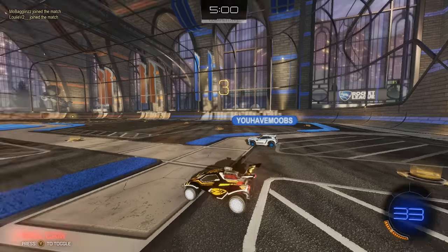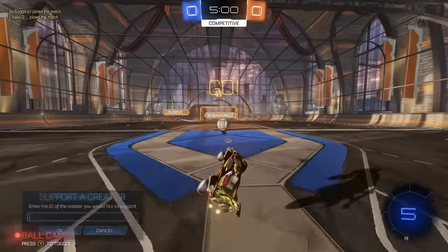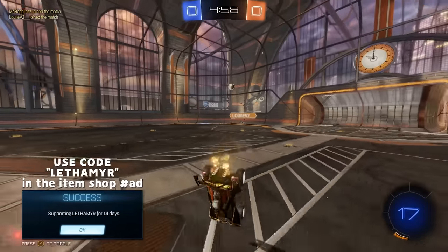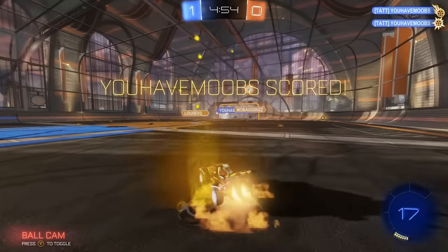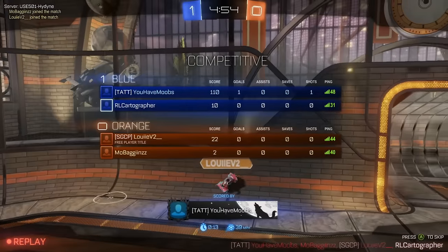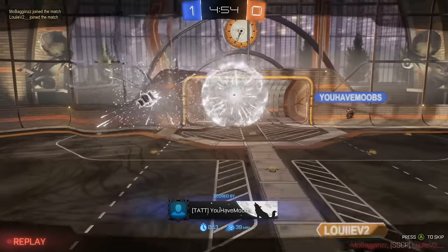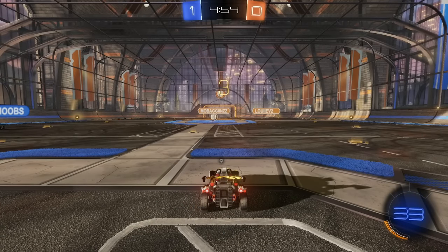Let's move to the first game. Going for a kickoff with a diagonal flip. The opponent got the corner boost and made a good finish, so Louie ended up passing it to my teammate. He made a really bad pop down — he could have cleared that far across instead of placing it in midfield. He's upset with himself.